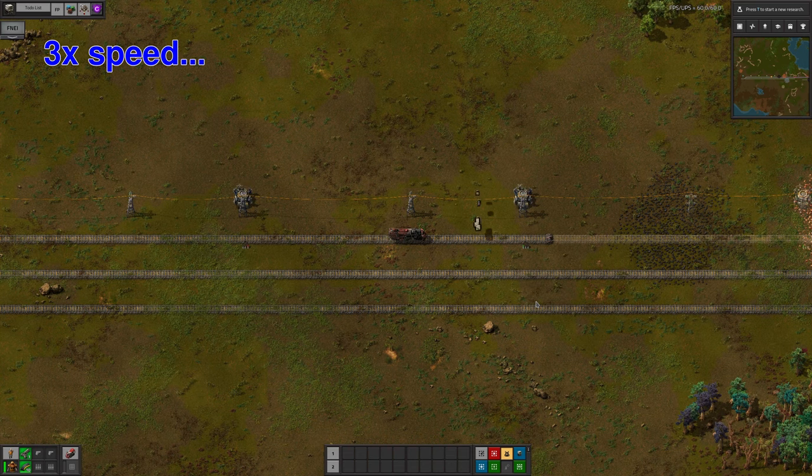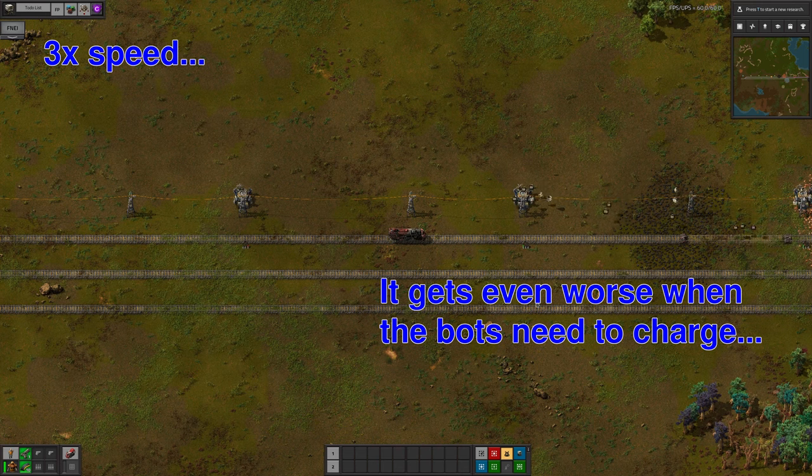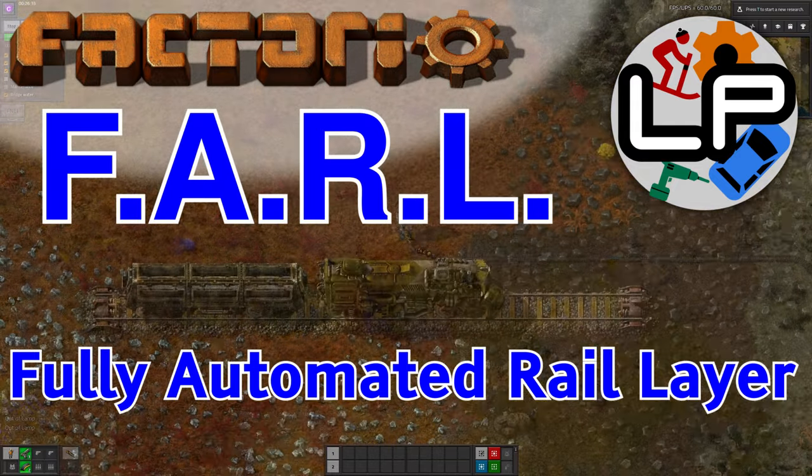As you can probably tell, I'm not fully satisfied with any of these methods, so today we'll be taking a look at a mod which fixes this for us. Welcome to Lawrence Plays Factorio, where we're going to take a look at FAL, the Fully Automated Rail Layer.